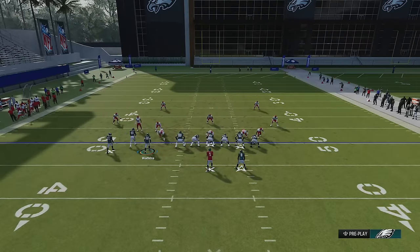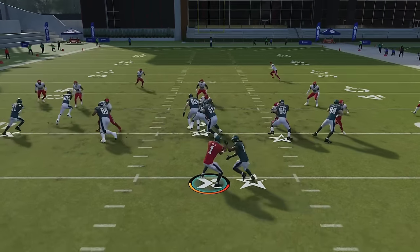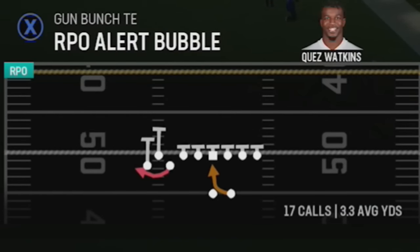Against man coverage, motion this guy across and it takes that cornerback way out of the play. You should have your gap running right up the center, and then you always want to stretch it to the outside — it's really that simple. That's a very easy concept, but the RPO Alert Bubble is probably the better play, so let's go ahead and pick that.